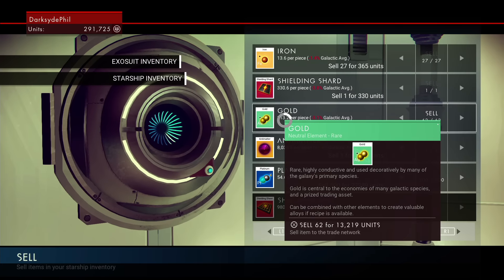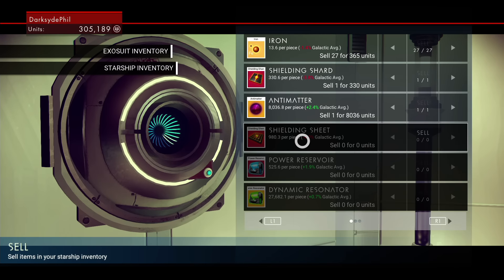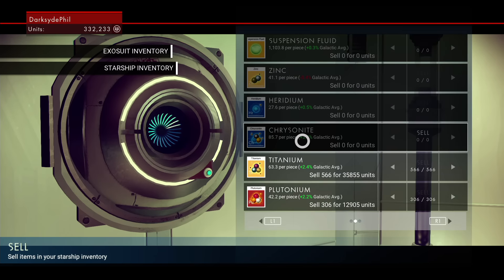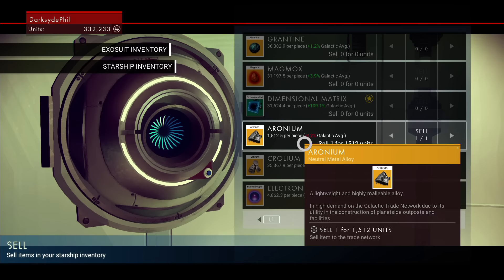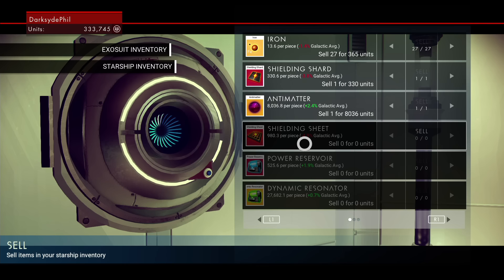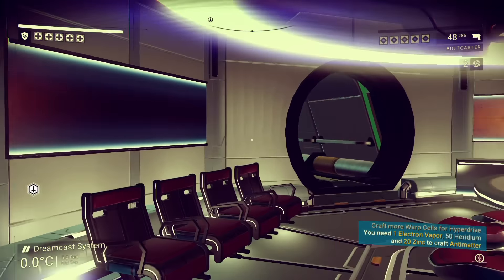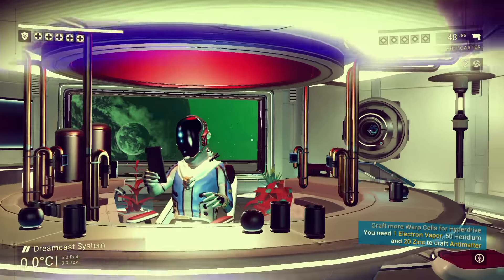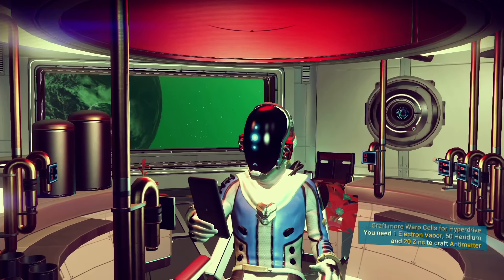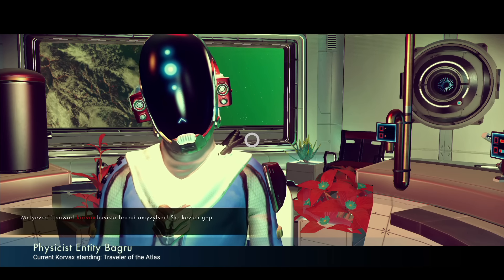Gold. More platinum. Damn. Still not enough to buy another ship, though. I'd like a ship with more inventory spaces. Alright, now let's see what this guy wants. Korvax, wow — he has a lot of words. I only recognize one of them.